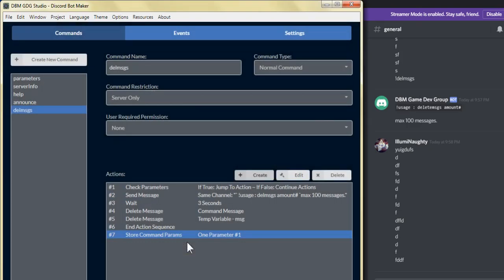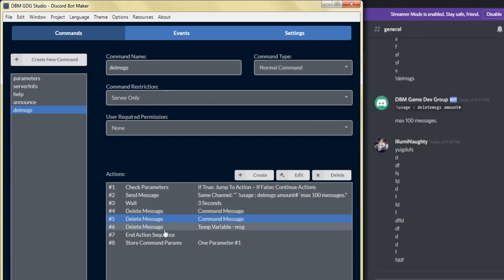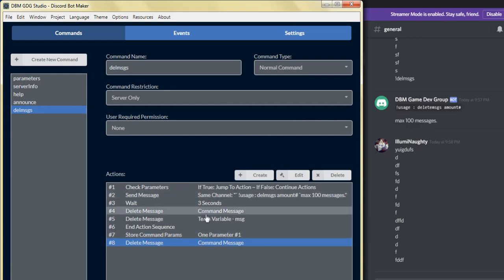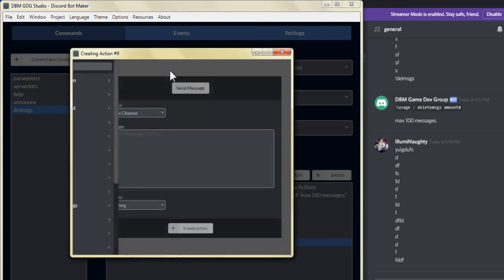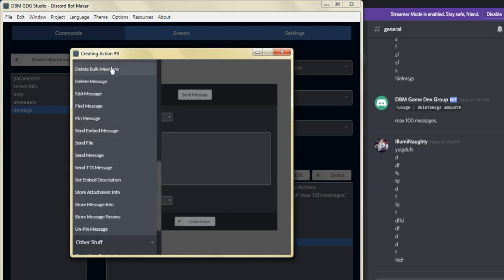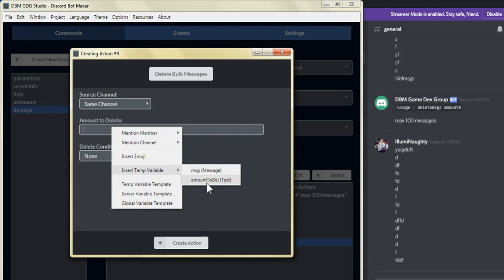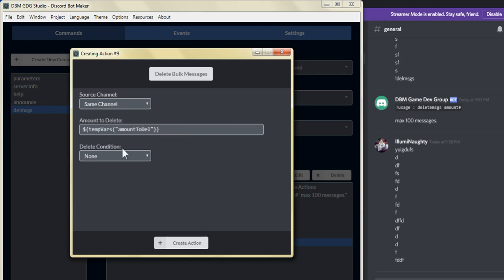Now that that's done, what we can do is click on the delete message and clone that, moving it underneath action number eight. From there for action number nine, we're going to create, click on the sub menu, scroll down to messaging, and click on delete bulk messages. We want the source channel to be the same channel. For the amount to delete, we're going to select the temp variable that we created: amount to delete. We're going to leave the delete conditions as none and click on create action.